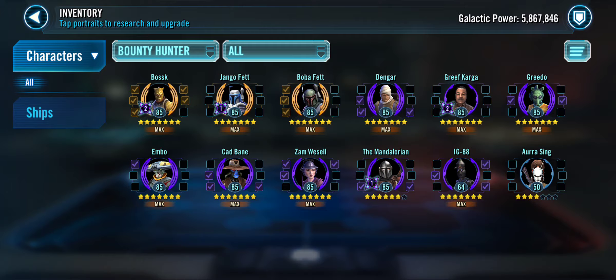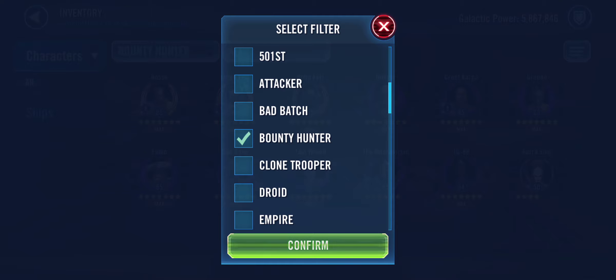Greedo, Embo, Cad Bane, Zam, Mandalorian — I pretty much have two Bounty Hunters teams as we count: 1, 2, 3, 4, 5 and 1, 2, 3, 4, 5. I have two Bounty Hunters teams, man. It's kind of hard to beat.